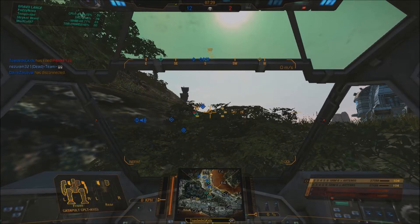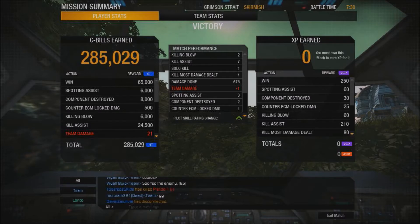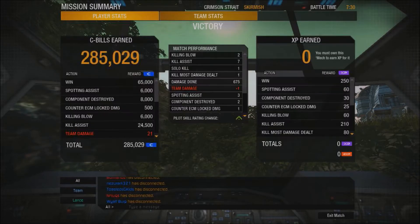This is just the Trial Mech and I actually like this one. I'm sure I can make the Catapult A1 like this. Two kills, seven assists, 675 damage, one KMDD, one solo kill — not too shabby, not too shabby for a Catapult. Hell yeah! Well, hope you guys enjoyed — try the Catapult out. These trial mechs are pretty good, they're good mechs. They made a good choice. We will see you in the next video. Have a good rest of your day. FuzzyNova, out.